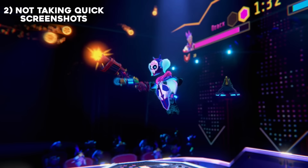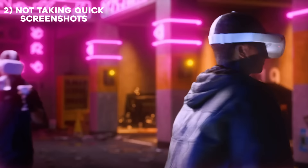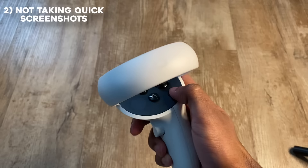Another mistake is not knowing how to take quick and easy screenshots. We were playing Blast Thon and my friend wanted to show me something cool, but after trying to take a screenshot the long way, he didn't get to show me anything. I showed him how: hold the Oculus button and press the trigger.